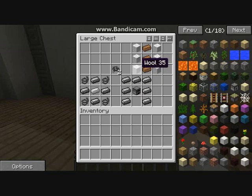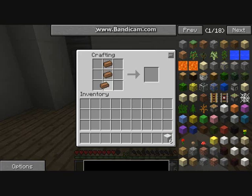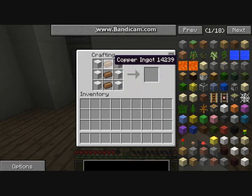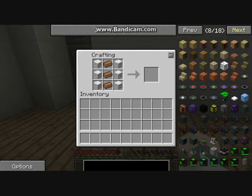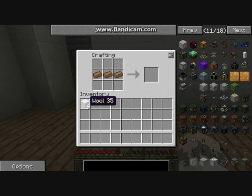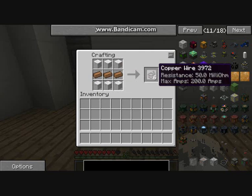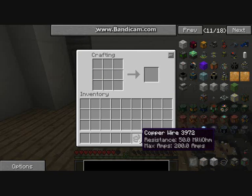Next, for the coal generator you're going to need wires. To make wires you need copper and wool — you can also use leather. The recipe has changed: it's diagonal now. It used to be straightforward. You get the same amount of wires, but instead of a straight line it now goes straight into this type of wire.